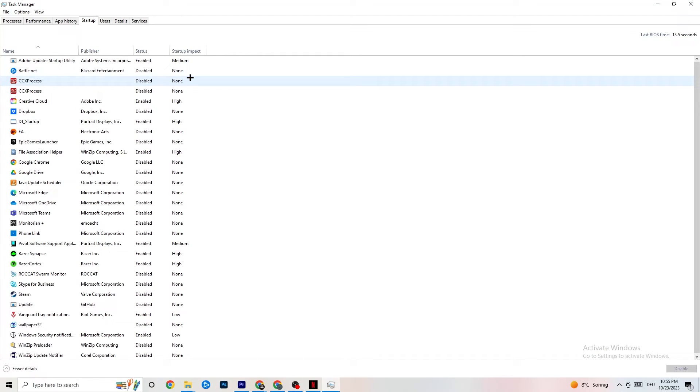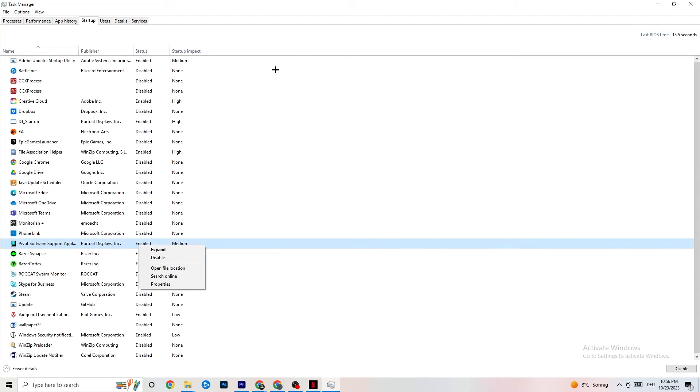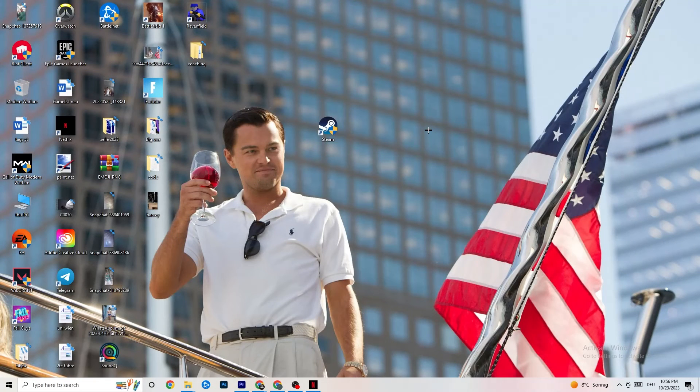Click on the Startup tab. Many apps start automatically when your PC boots and run in the background, which leads to less performance. Click on every app you don't want running in the background, right-click, and select Disable. Do this for every app you can — it will reduce GPU and CPU usage and improve your game's performance.